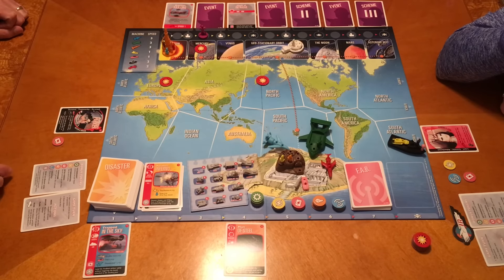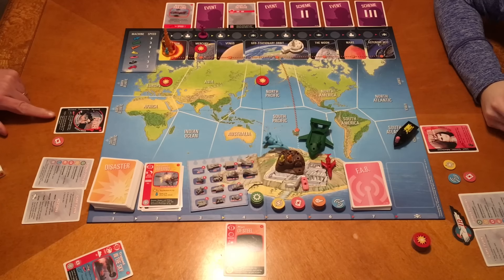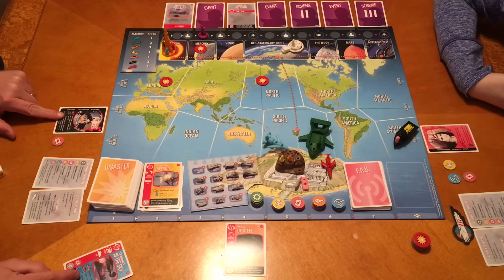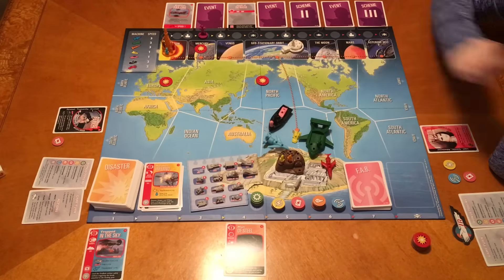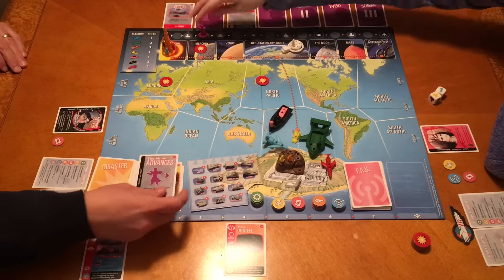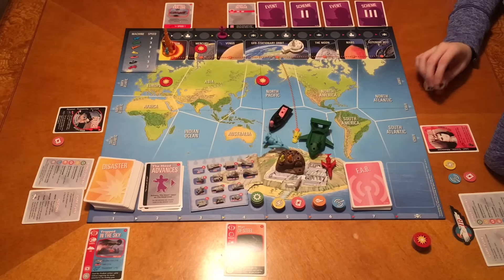I can move back over to Europe. I need to pick up FAB1 on the way and jump into Thunderbird 1. Actually, I get the same bonus in FAB2 as in Thunderbird 2. The only way to get FAB1 over there is to take it with FAB2, so I'll go back to Tracy Island and put FAB1 back in. Draw a card - the Hood advances again! That triggers: International Search for Tracy Island - one player must discard one FAB card. But we don't have one, so there's no effect.